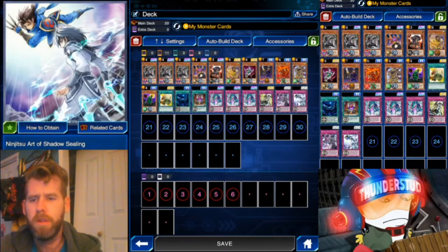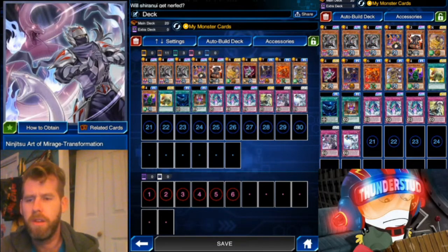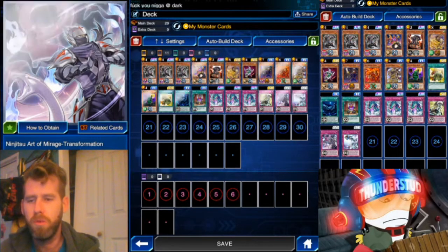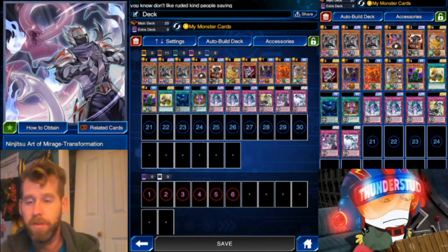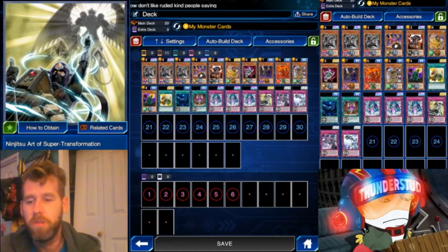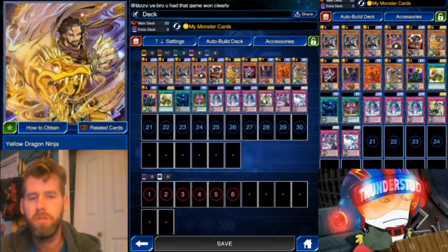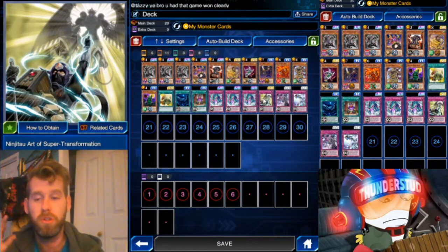Shadow Sealing is an old card. Some of the newer cards we got are like Ninja Art Mirage Transformation: tribute one ninja, then target one monster in your opponent's graveyard, special summon it to the field — it's also treated as a ninja while face-up on the field, and when it leaves, destroy it. Then we got the brand new Super Transformation: activate by targeting one ninja monster you control and one face-up monster your opponent controls, send them to the graveyard, special summon one Dragon, Dinosaur, or Sea Serpent.